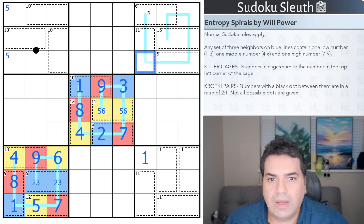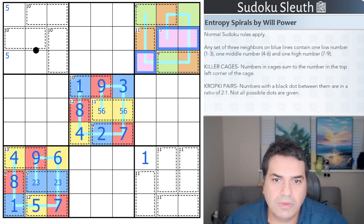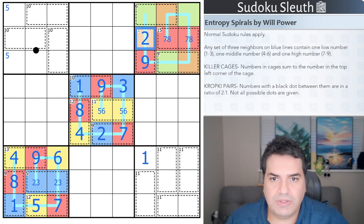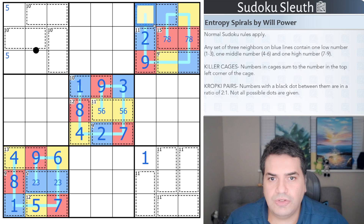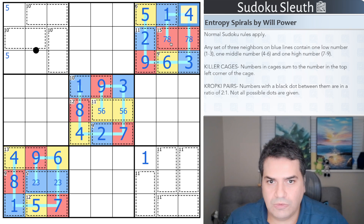I'll use green, orange, and purple again for the next spiral. Two of the same color in a fifteen cage — that's got to be seven and eight, so purple is red. Those are seven and eight; that's a nine; that has to be two to add up to eleven. Orange is blue, green is yellow. This is one or three — three can't go inside a six cage — so that's one, that's five, that's three, that's six, and that's four.